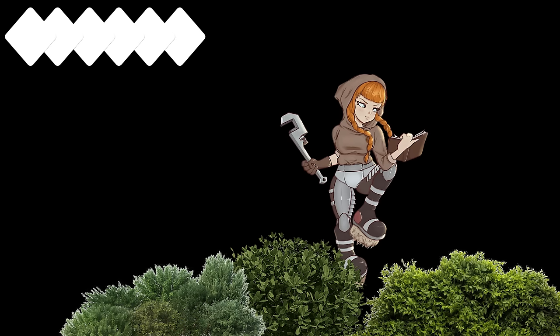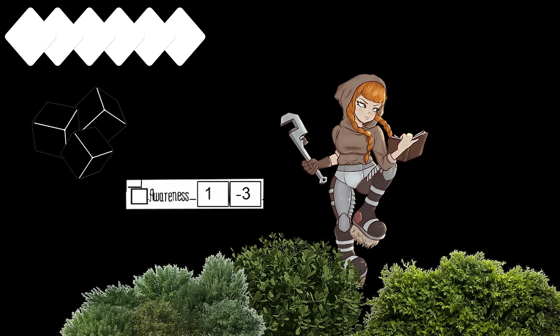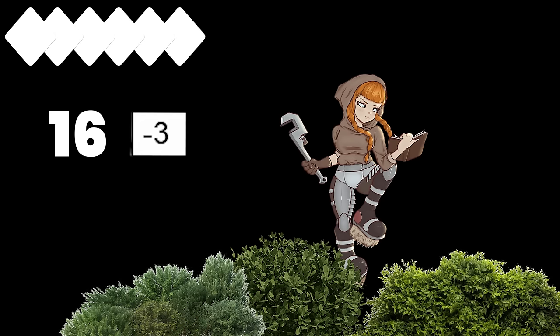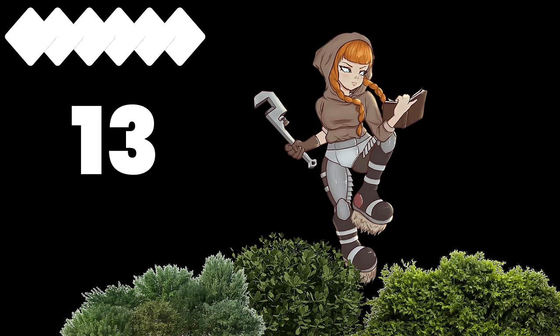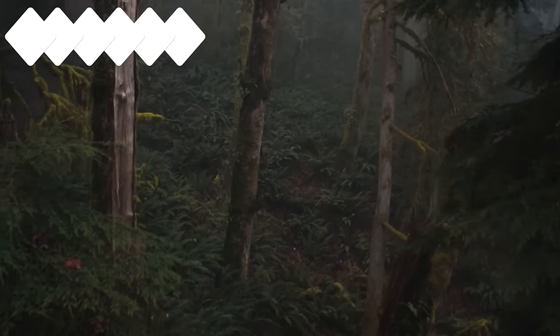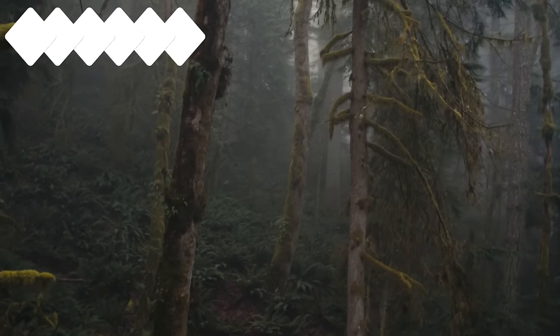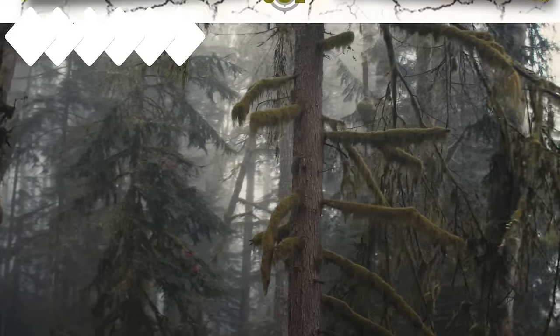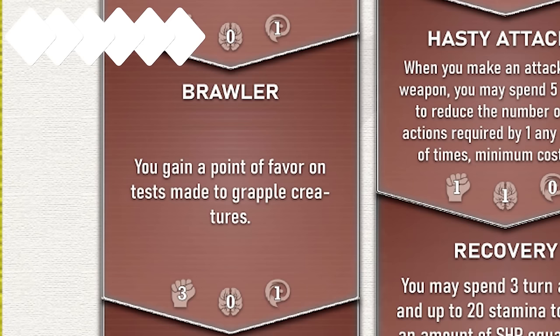It's now your turn. You'll need to figure out where the goblin is hiding, so let's make an awareness test — that'll be 3d6 plus your awareness modifier. You rolled a 16, which is a really good roll. However, we have an awareness modifier of negative 3, meaning we actually only rolled a 13. Luckily, the goblin is being awfully loud — you spot it in the bush just to your west flank, slowly making its way towards you, preparing to lunge. Since you're ready, you'll be able to respond just fine. One of the talents we took, specifically the Brawler talent, said that we gain a point of favor on tests made to grapple other creatures.